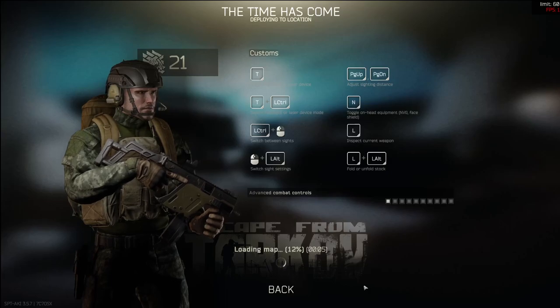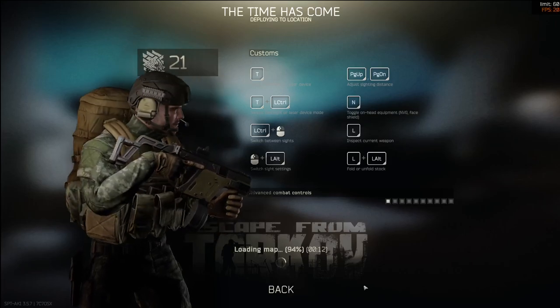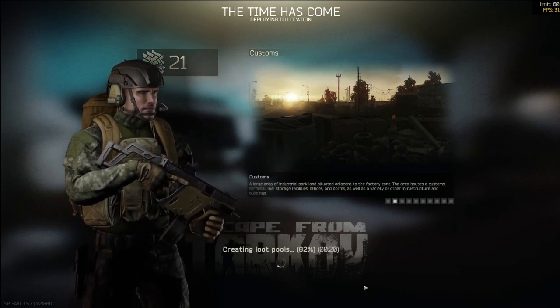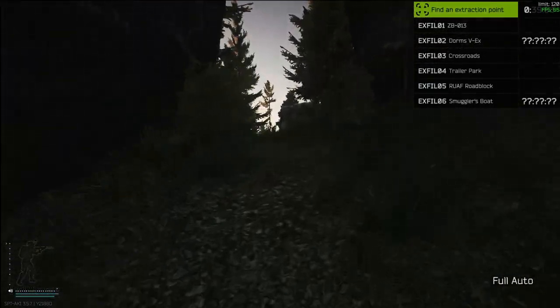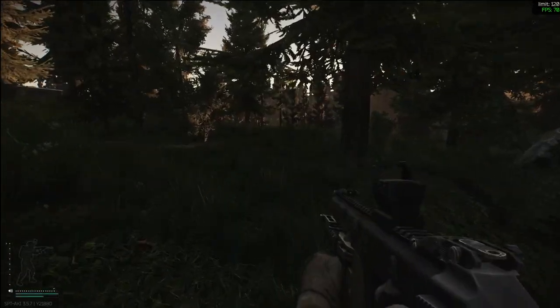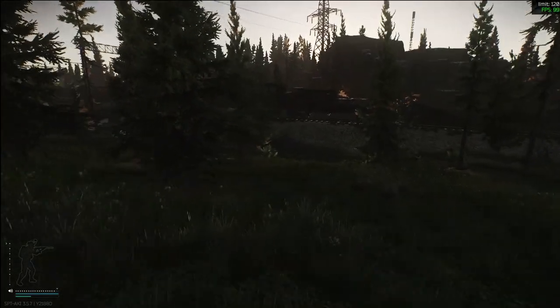Alright folks, so last raid we made it out and completed scrap metal. This time we're going in with the intention of hitting the two-story building and dorms. We've got the guard desk key, the 105 key, and we need to get the briefcase out of 114 through the window, which I believe you can do without the key. We're going to try it. Fingers crossed we get a good spawn — it's Tarkov, so we won't. Not a terrible spot, not a good one, but we'll take it. We hightail our butts to dorms, might have some success.